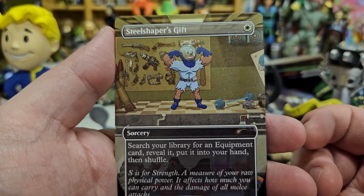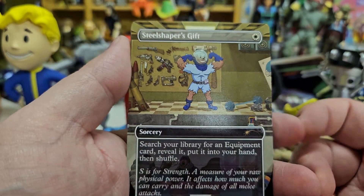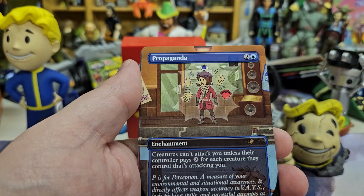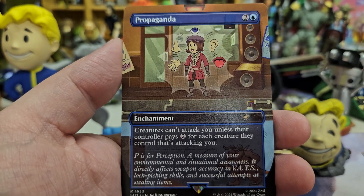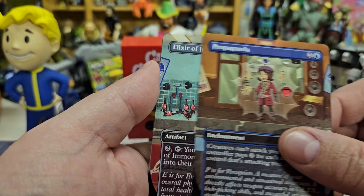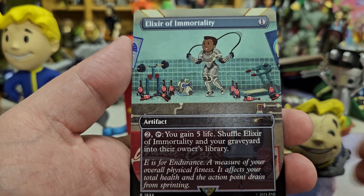Steel Shaper's Gift. This is one that I don't play too many search cards in my decks anymore, but this is the one that's going into a deck with a specific weird combo that I kind of need it. Propaganda — looking to replace some artwork that we won't talk about. I think I have the possibility of using the one from the Doctor Who set, but I kind of like the art in this one too.